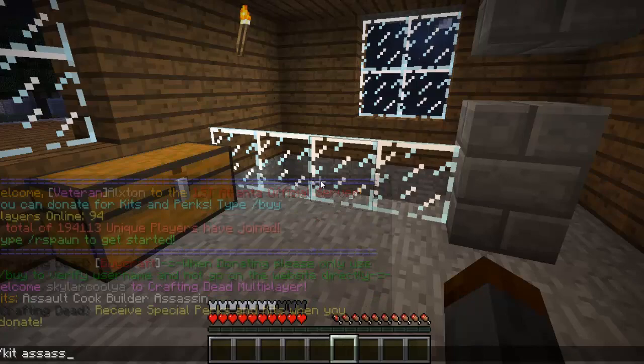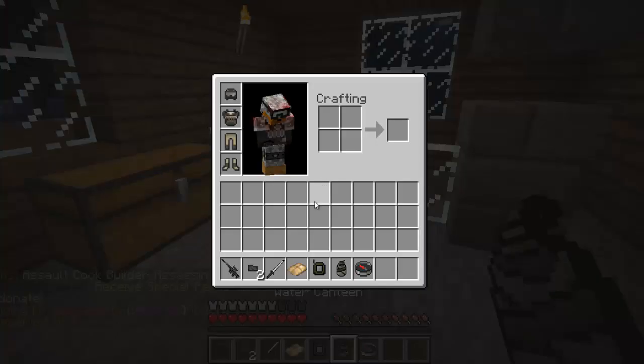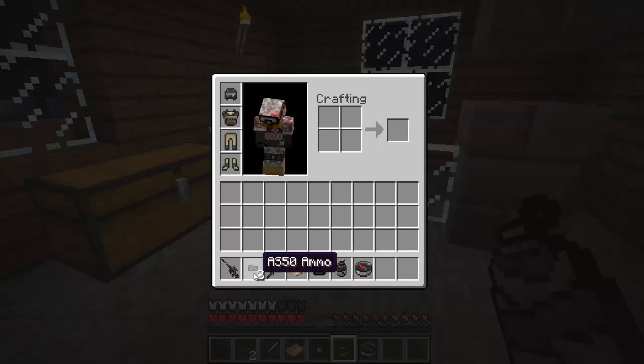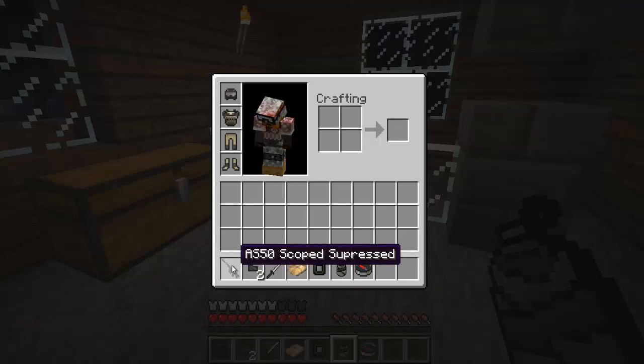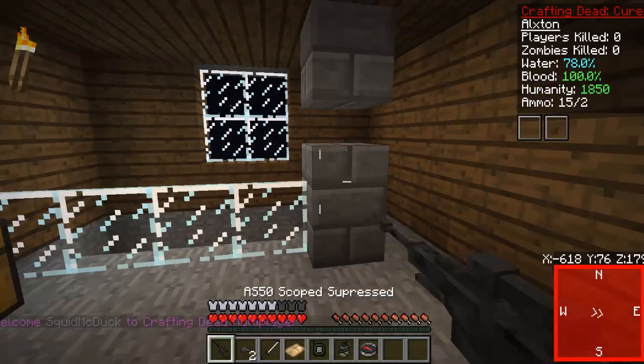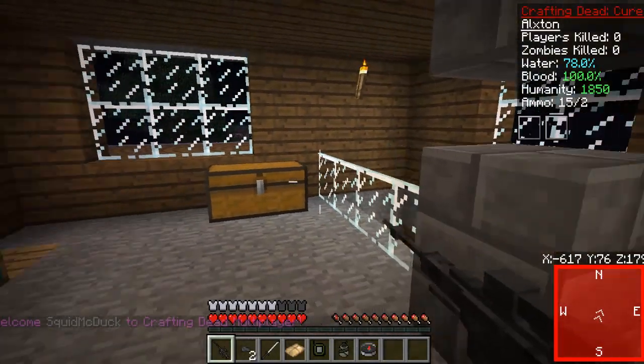We have all the cool gear — a water canteen, a compass, some ghillie clothing, and what looks like leaf camouflage, which is pretty cool. There's also a samurai sword — wait, that's an extra pack. And this is ammo for the suppressed AS50. I'm pretty excited about this, it's a solid class.